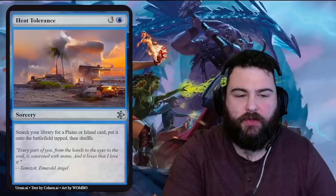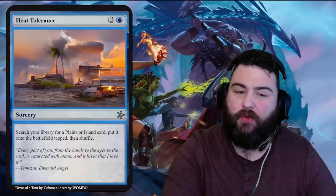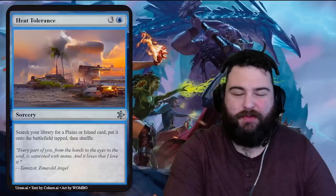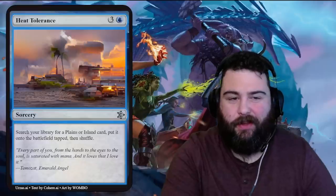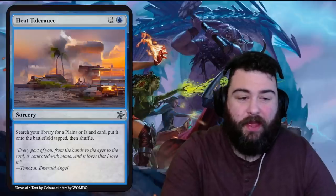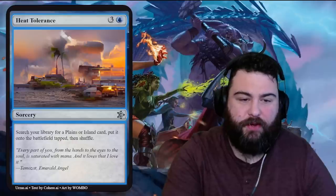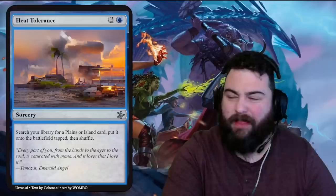Next is Heat Tolerance — one island three generic for a sorcery. Search your library for a plains or island card, put it into the battlefield tapped, then shuffle. Four mana at sorcery speed — it's not good. The art and name are cool though. Flavor text: 'Every part of you, from the hands to the eyes to the soul, is saturated with mana.' Love that.